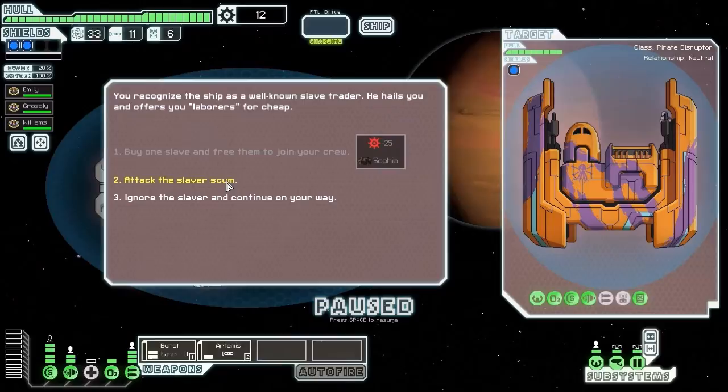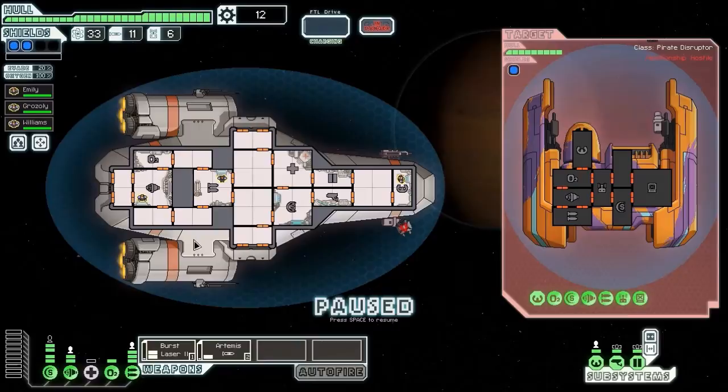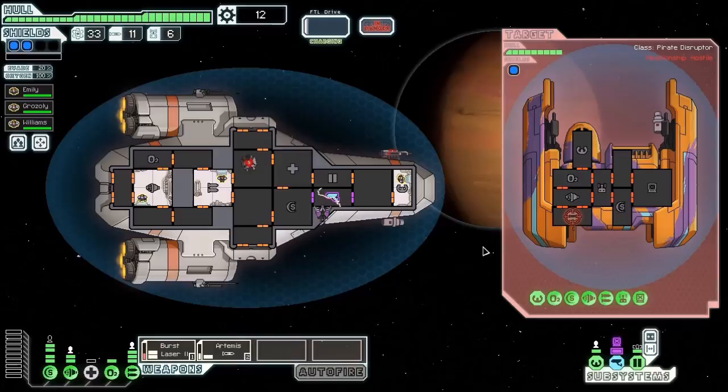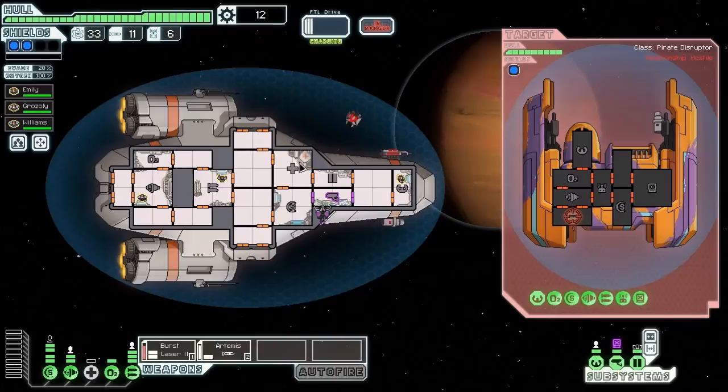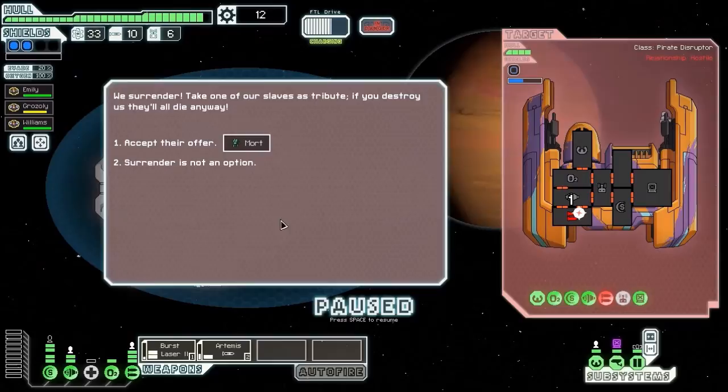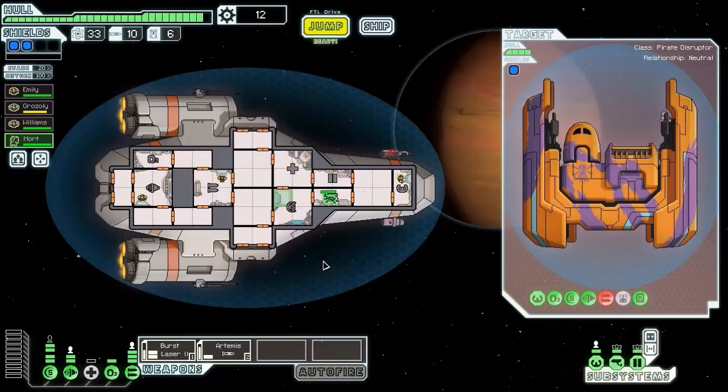And here we have a slaver. I haven't got enough scrap to buy the slave. He's got missile hacking and a beam drone - let's see what he hacks. My game plan is to do him enough damage that I can make him reconsider his options and offer me a slave for free, because I could really do with a bit of extra crew right now. I'm actually going to fire a missile. Got Mort - a friendly Mantis who could be very useful for seeing off boarders, or if we get a teleporter later, he could be part of our boarding crew.